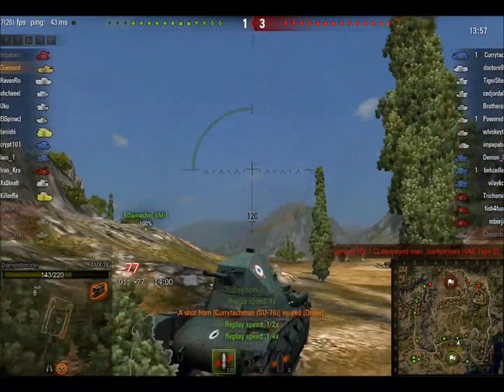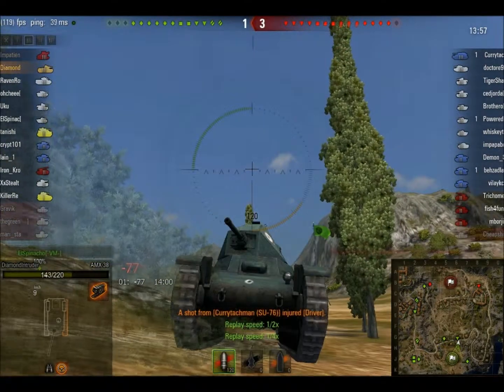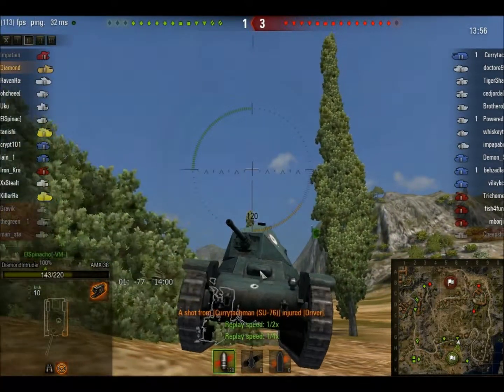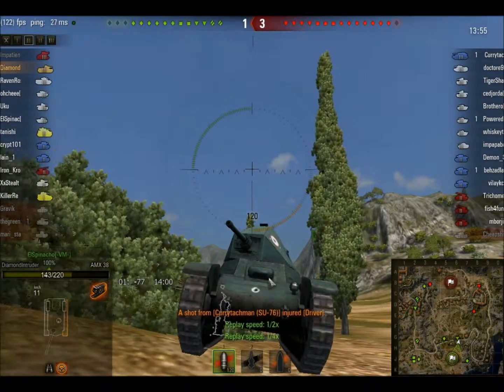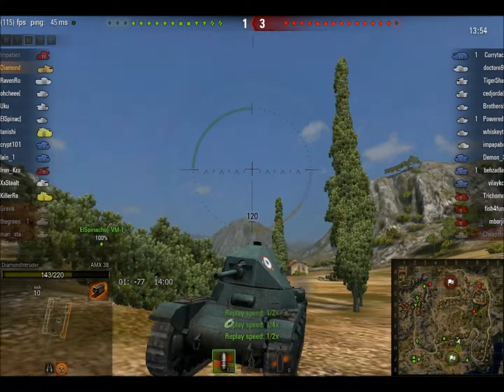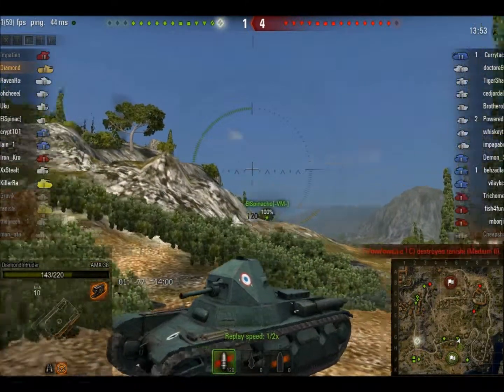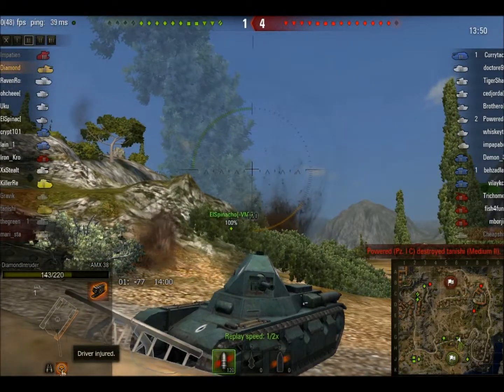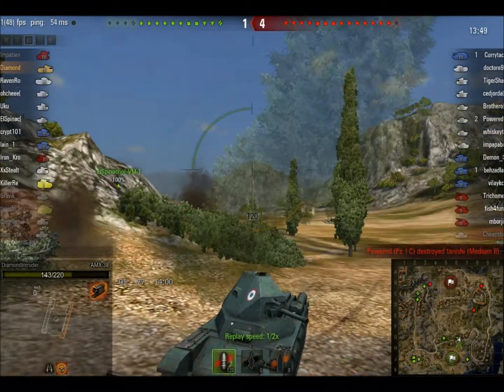And then I finally get hit. The driver's hit right there. You can see the little decal — right where the driver can see out of this little hole. So it actually went in there and hit him. He's injured at the moment. I forgot what it does when your driver's hit, but it just says driver's injured. It doesn't say what it actually does.